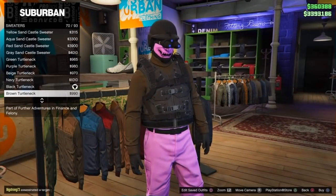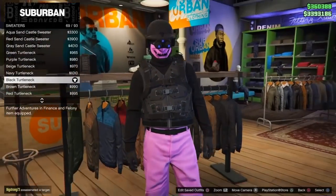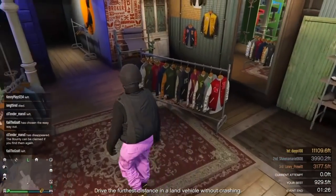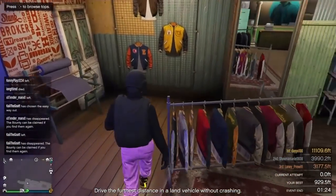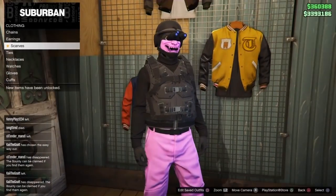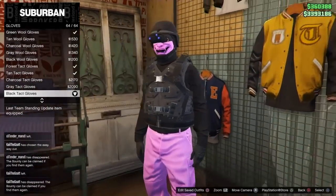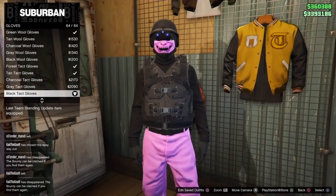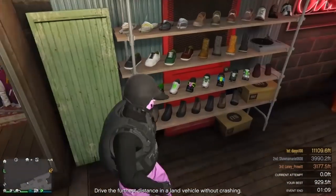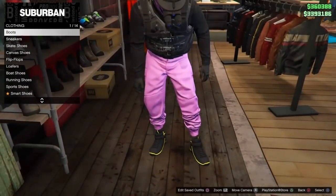From here go and head up to Sweaters and buy the black turtleneck — it's number 69. After you buy that, head over to the Accessories rack and go down to Gloves. Any black gloves look best, but I'm going with number 64 — the black tack gloves.